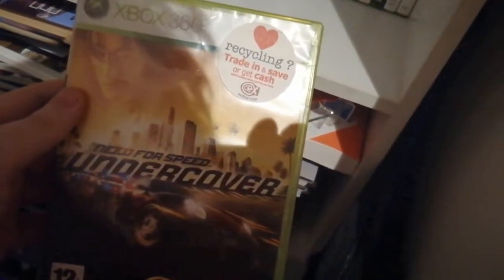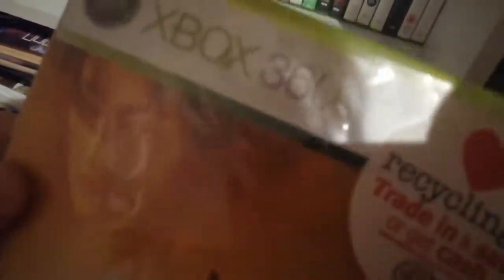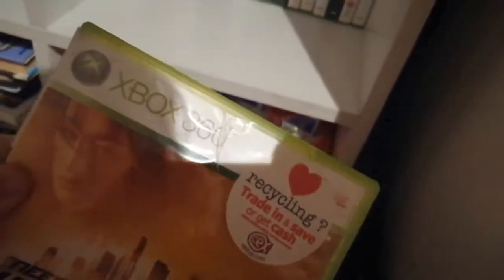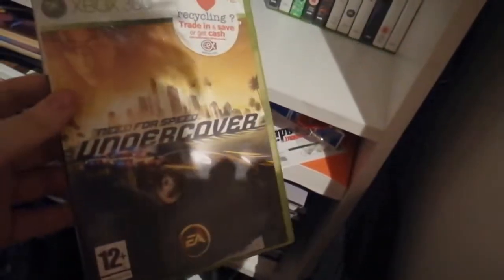Next up, Need for Speed Undercover — what I would say is the best Need for Speed ever made by Blackbox, personally. This one was a huge amount of fun. When you get games from CEX you get a lot of damaged boxes, but they're still pretty decent. That is very good — a very good game. It's a 12 rating though, which I still don't understand why.